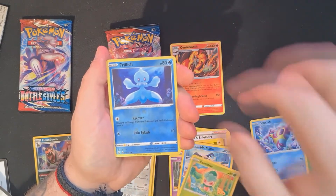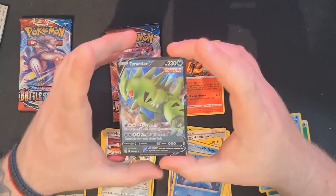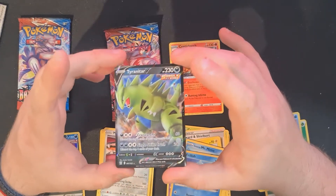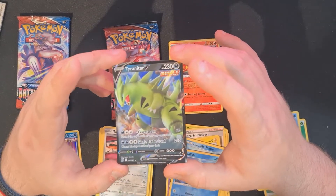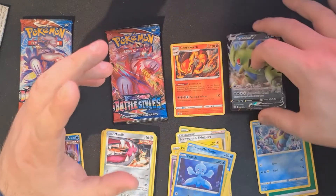Phantump, Frillish, and the Tyranitar V — first pull! I'm really excited for this Tyranitar. I like the idea of a mill deck based around it, and it's a Dark type so even on its own it's interesting. With a Grass weakness it actually helps out because it doesn't have the Fighting weakness — that is dope. So happy with that pull.